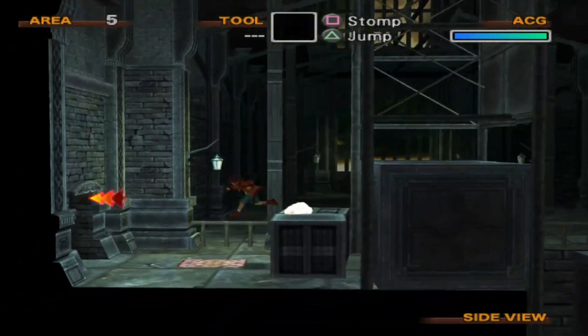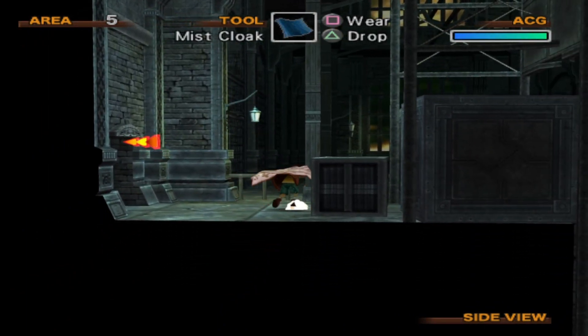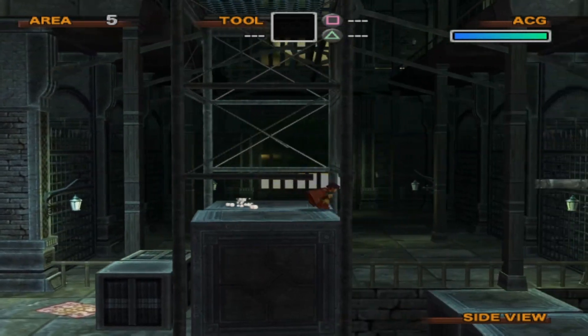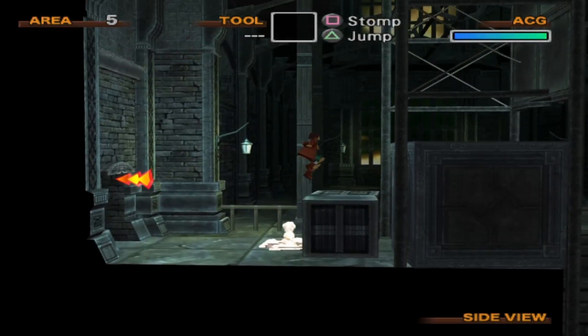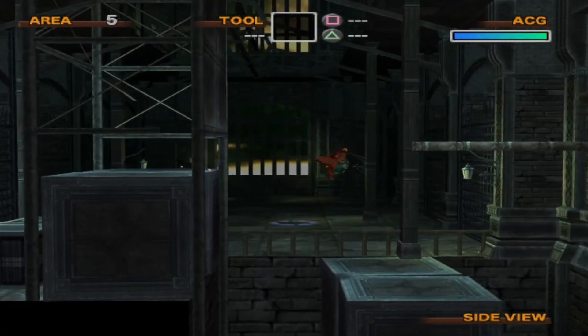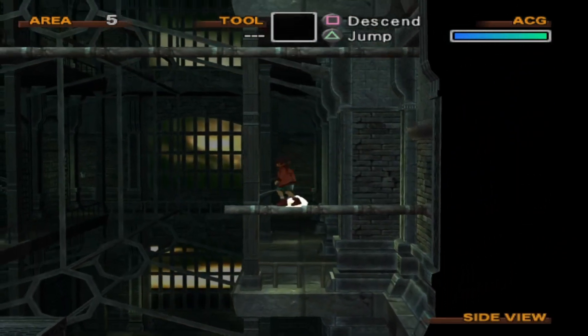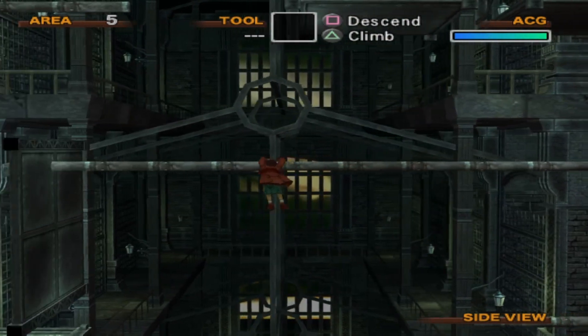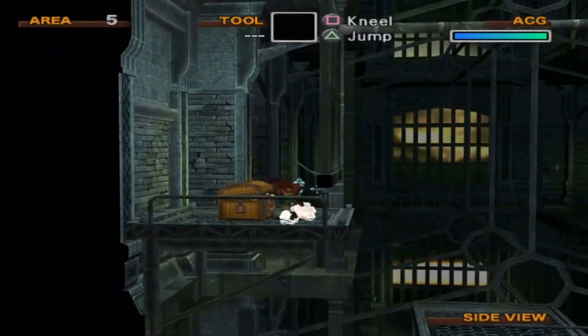Do I need the Mist Cloak for this? I can't jump with it so maybe I can't use it. I just slide — yeah, just that easy. There we go, I just mistimed my double jump.